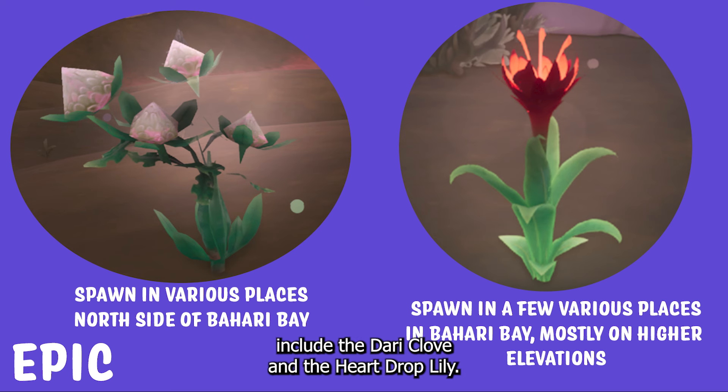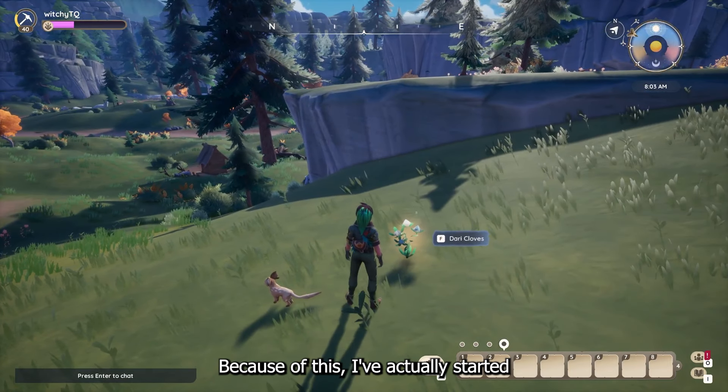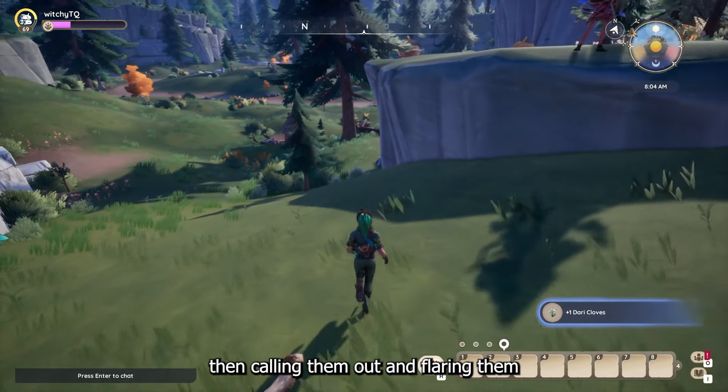Epic gatherables include the dari clove and the heart drop lily. It also includes the green pearl, but because pearls come from an oyster, those don't get included in this. Dari cloves and heart drop lilies will despawn 2 in-game hours after being picked for the first time, which is 4 minutes in the real world. Because of this, I've actually started picking them when I find them, then calling them out and flaring them, because I can't guarantee that someone hasn't picked it before I found it.